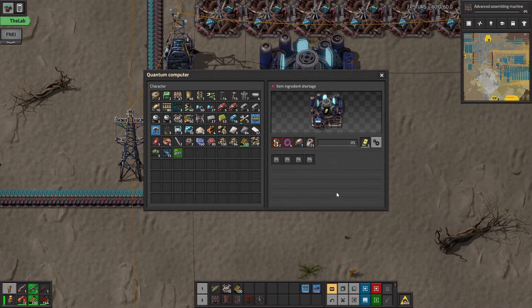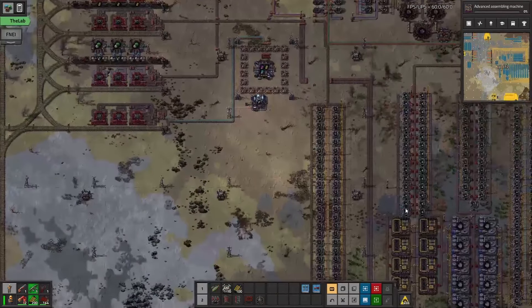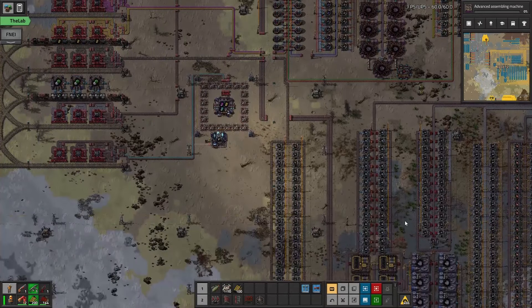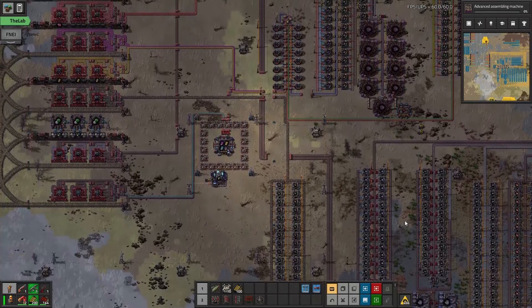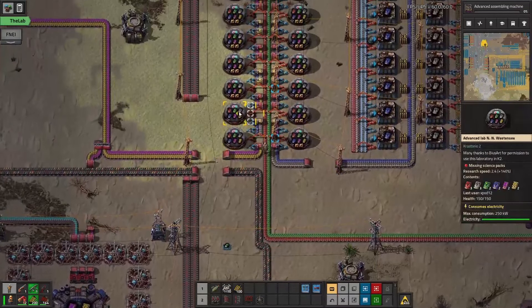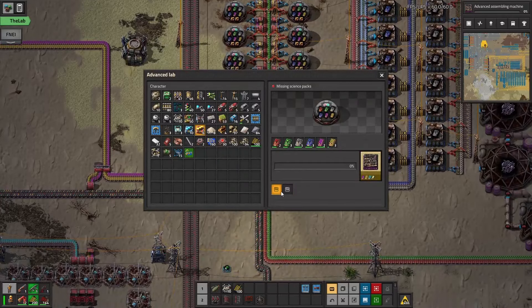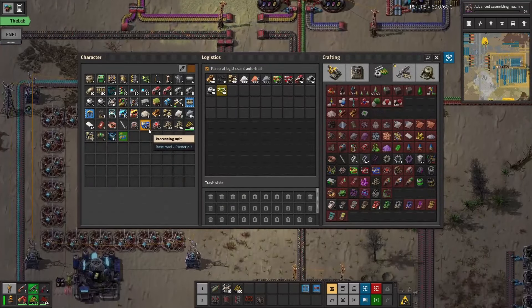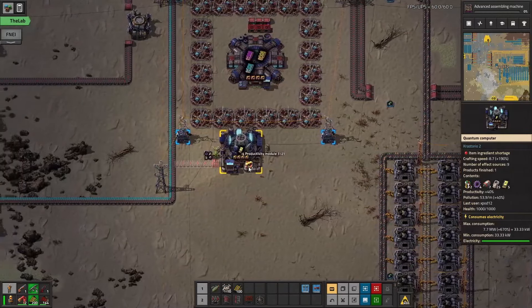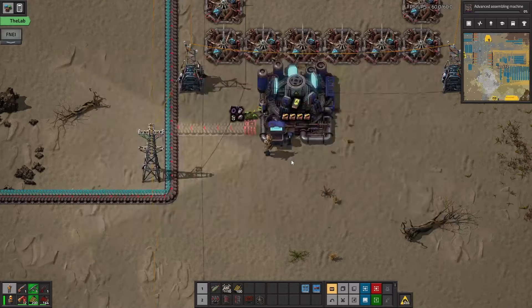Oh, something I actually need to do first — I forgot to grab some productivity modules, which I probably just left somewhere. I can pinch them from these old labs that don't need them anymore. I got three that way, and the quantum computers grabbed four. So that's good.